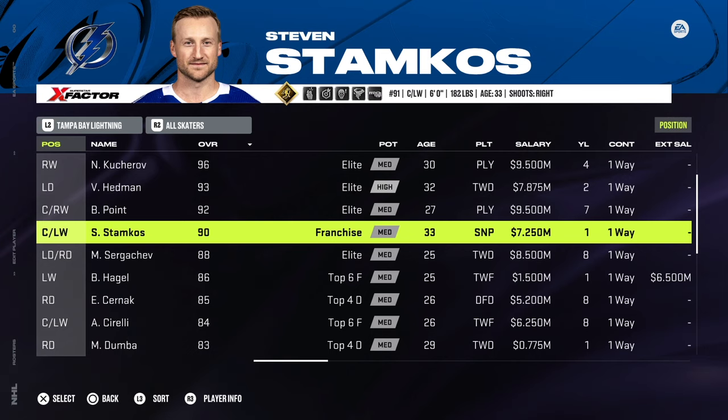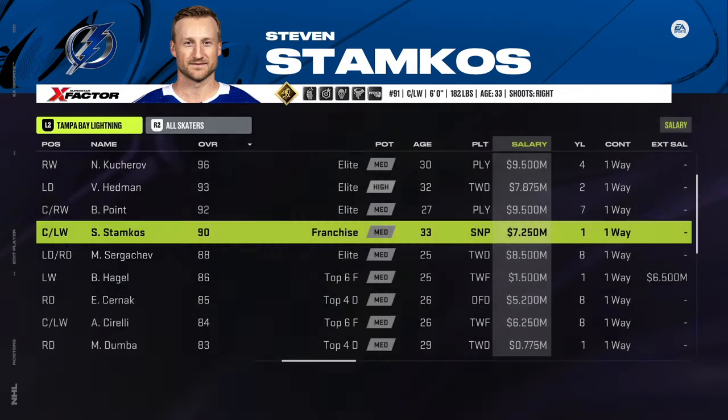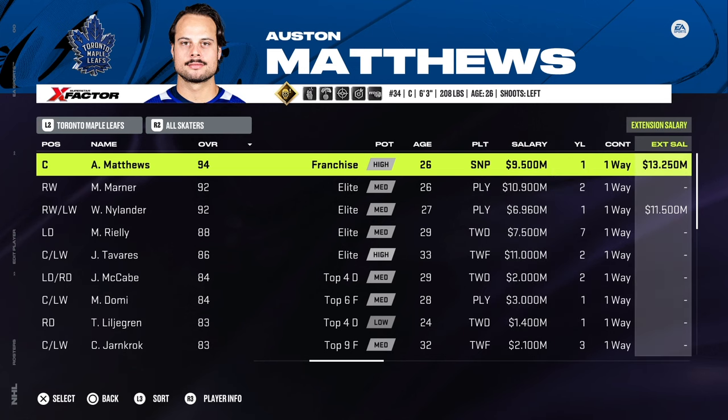Dumba and Duclair down to league minimum, Stamkos down from 8.5 to 7.25. And on top of that, you would also be transferring out Brent Seabrook. Over in the Toronto Maple Leafs: a small change on top of a couple of players getting transferred out — Jake Muzzin and Matt Murray. For the salary changes, Austin Matthews: you'll want to bring him down from 11.64 million to 9.5 million — just the salary, not the extension. The extension still stays at 13.25.